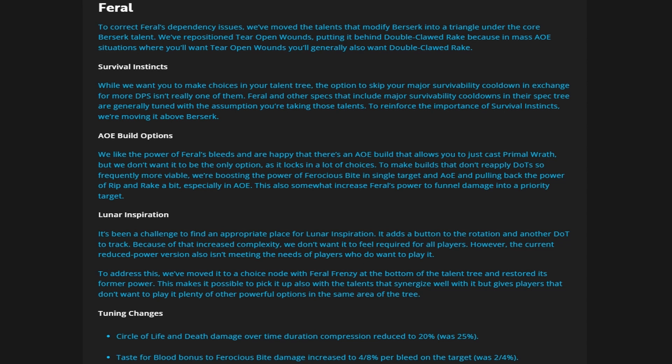One of the other things they're changing is our survivability. There were several build options that didn't take Convoke, and if you didn't take Convoke, you never took Survival Instincts. The developers felt that was a weird choice because you could skip your main defensive — Survival Instincts — and just opt in for more damage. So now they've forced us to take it by placing Berserk behind it, and there's no build where you don't take Berserk or the middle nodes.